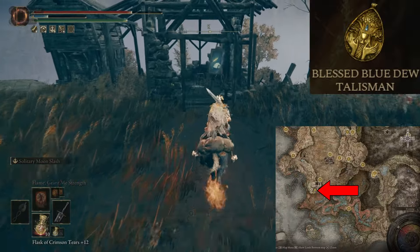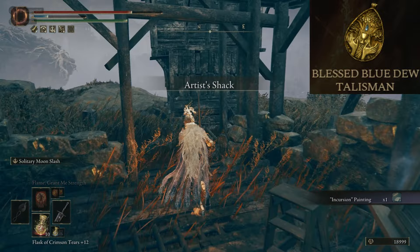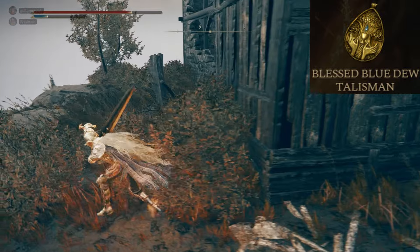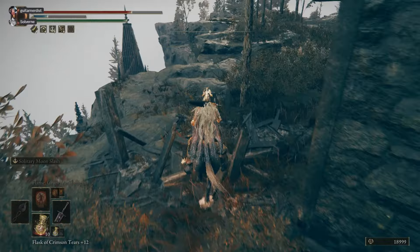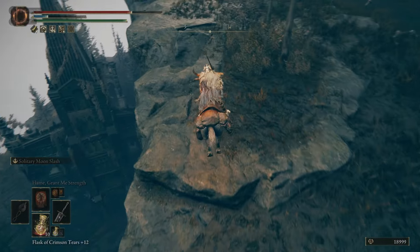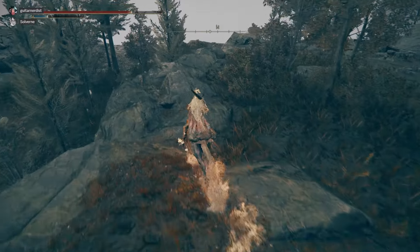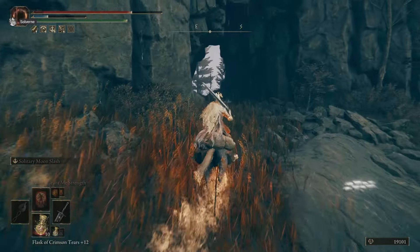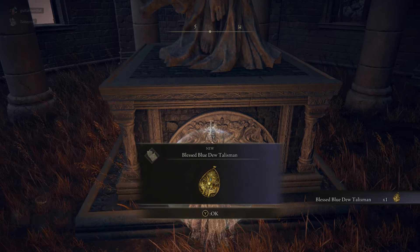At number 9 is the Blessed Blue Dew Talisman in the Gravesite Plains. It's perfect for sorcery or incantation users as it slowly restores your FP — about half a point of FP every second. Head to the Artist Shack and check along the edge of the cliff. You'll see another structure down below. With some very careful platforming you can make it down there, or head north along the cliffside and make your way down through a small tunnel. Within the Church of Benediction, up against the statue, is the talisman.